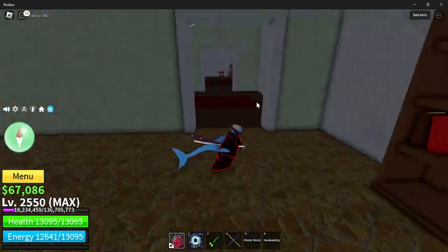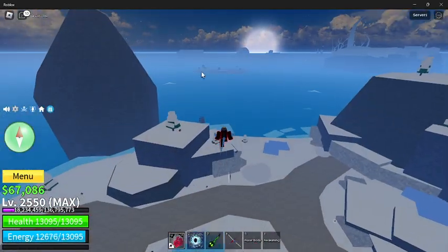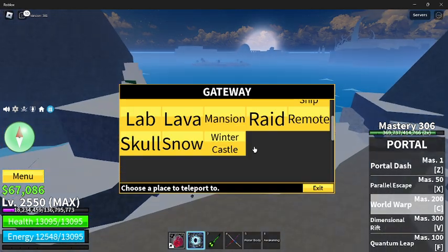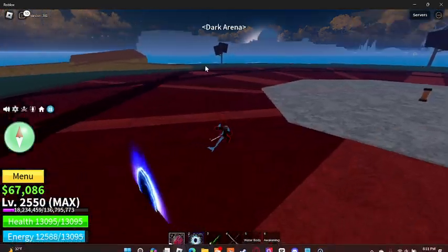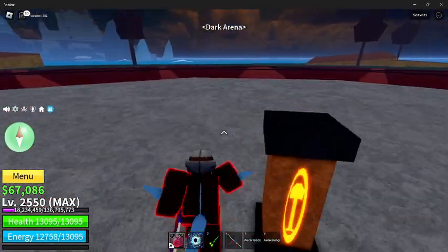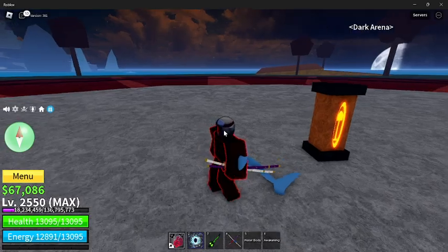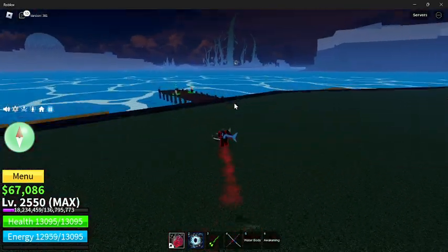That's like the third new fighting style in the Second Sea. The next island is the Dark Arena — on the teleport it's literally just Dark Arena. If you come over to the middle, you're going to need a Fist of Darkness, which you can get from randomly opening chests. If you put it in there, the Darkbeard boss spawns in — and he's pretty hard to defeat.